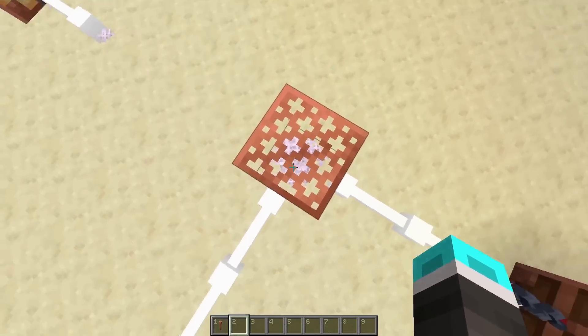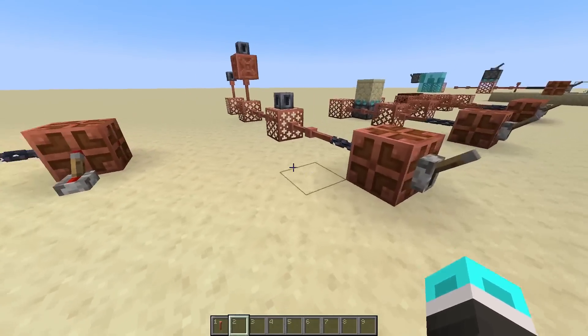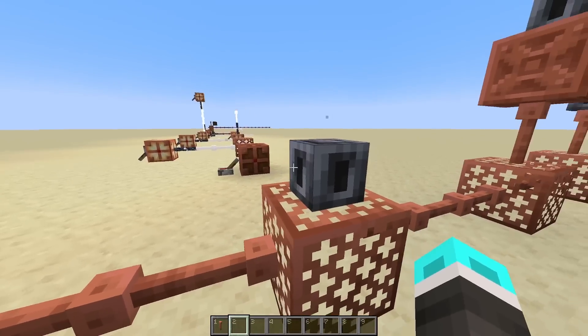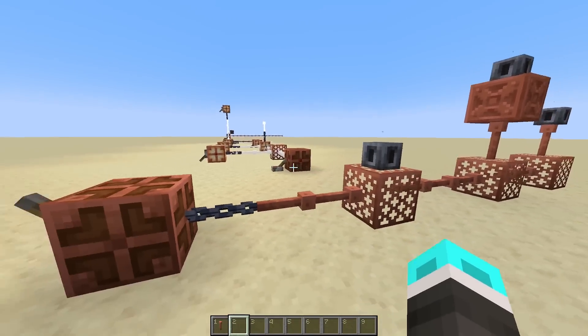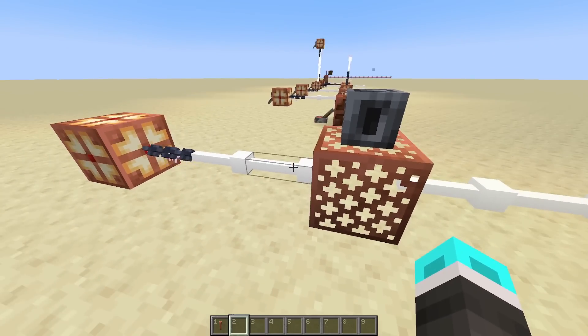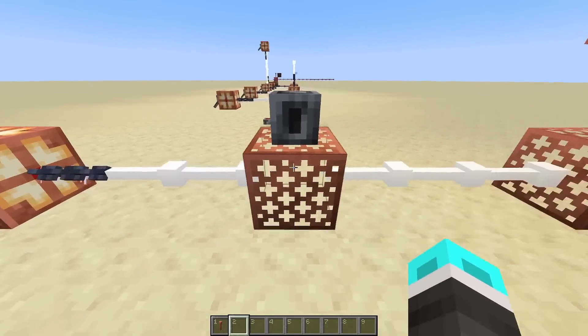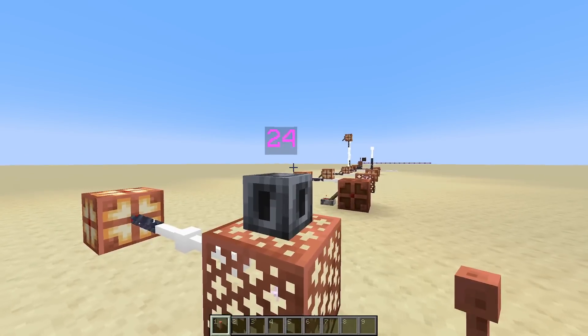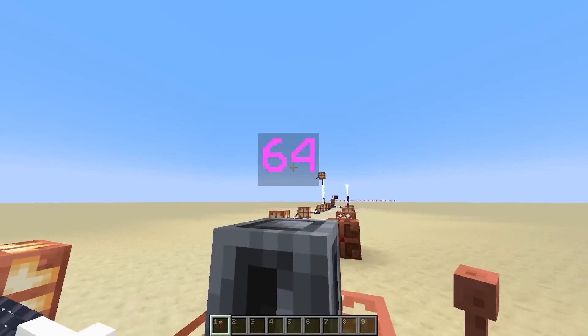So what are some other ways we can manipulate this block? Well, over here, we're using yet another repurposed block, which is the heavy core, and it has become sort of a capacitor. Now by itself, it doesn't really do anything. But if we ever have a mismatch in the number of inputs and outputs — one more input than output — it'll actually charge like a battery. You can see that charge level right here.